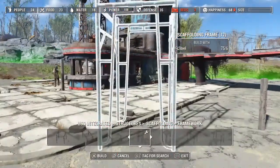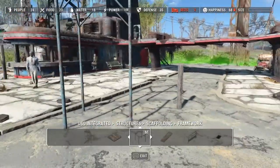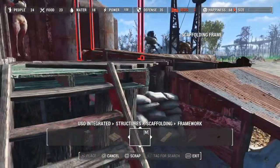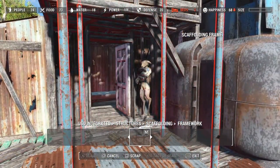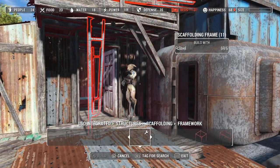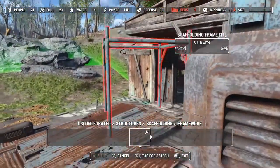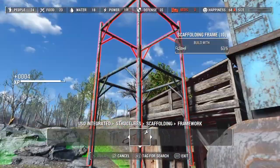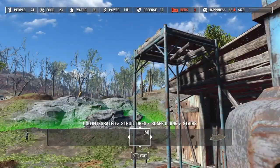Hello everyone. It's Angela and welcome back to my channel. So we are at Starlight Drive-In again, working on our Raider Town. And as you can see, I am putting up some scaffolding, like I mentioned I was going to do in the last video. I wanted to make sure that my settlers didn't keep getting stuck on my roof up there. I figured I would go ahead and do this right now, nice and easy, something quick to open the video with.